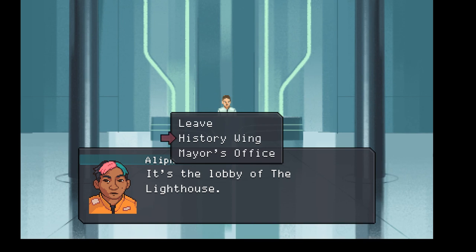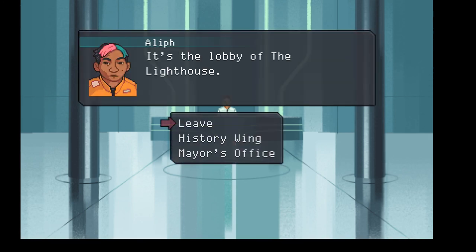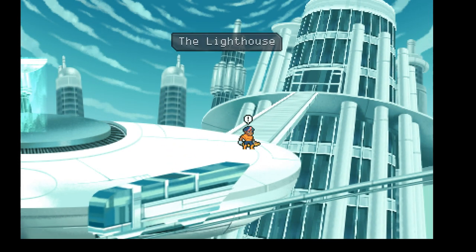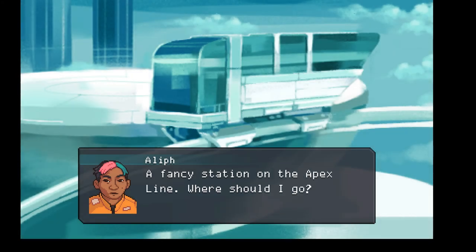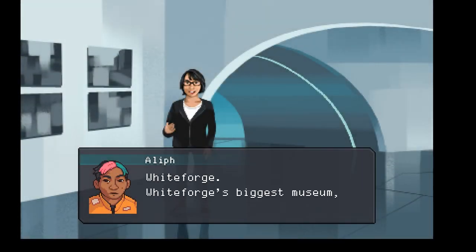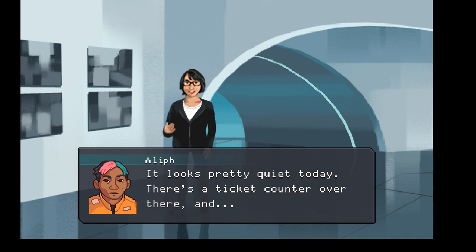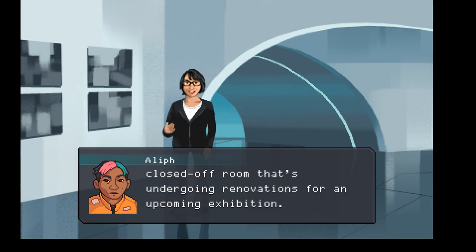Alright, so let's go. Can we go to the history wing yet? Can't go in - still renovations. Let's leave. We'll go to the train. I want to go to the art museum. Ah - the Art Institute of White Forge. White Forge's biggest museum and a college too. Let's look around. It looks pretty quiet today. There's a ticket counter over there and there's a main entrance to the normal galleries and a closed off room that's undergoing renovations for an upcoming exhibition.